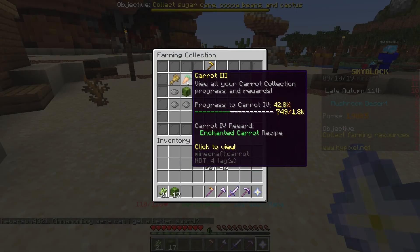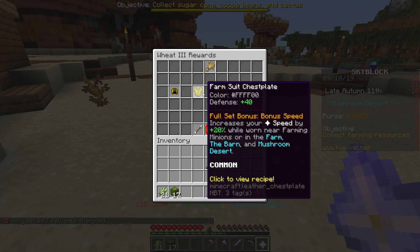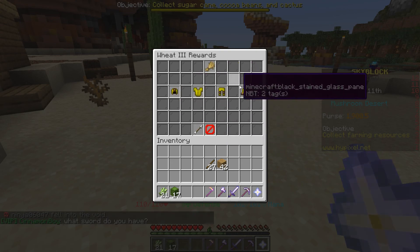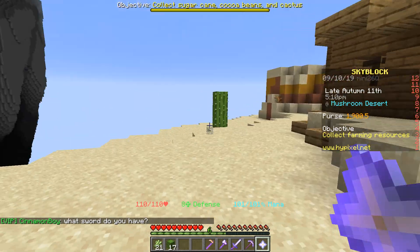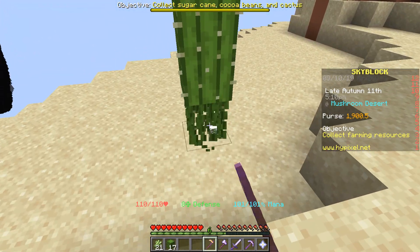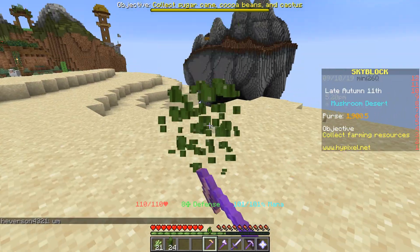If we go to the wheat here — this is the same as diamond armor, and it's a lot easier to make. You can get a ton of wheat. Use this instead. Either one works. I'm going to farm this stuff up off camera.